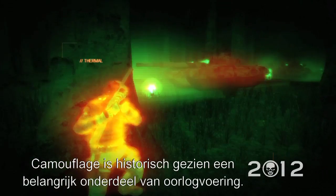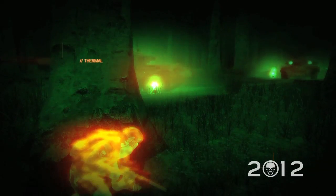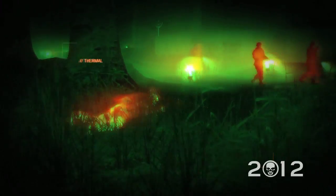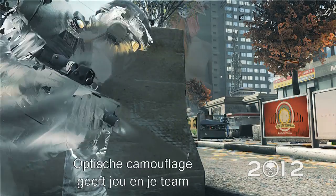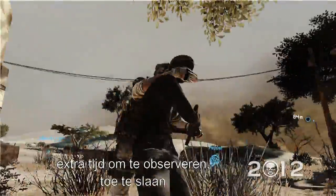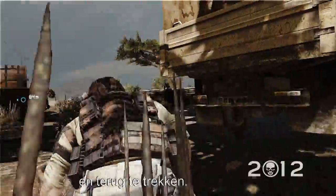Camouflage is historically a critical component of warfare — it makes it difficult for enemies to detect what lies in wait. Optical camouflage gives you and your team extra time to observe, strike, and extract.